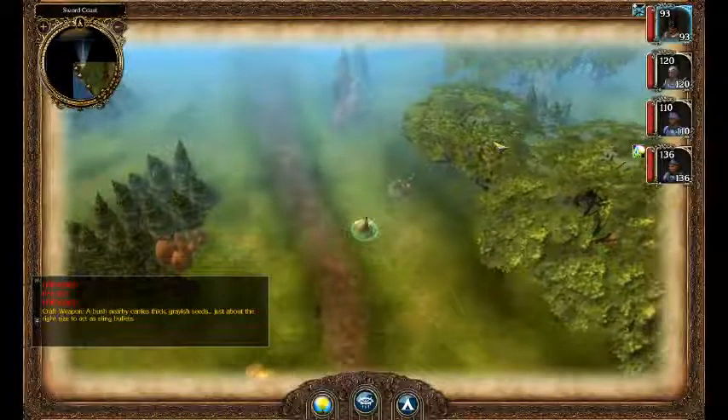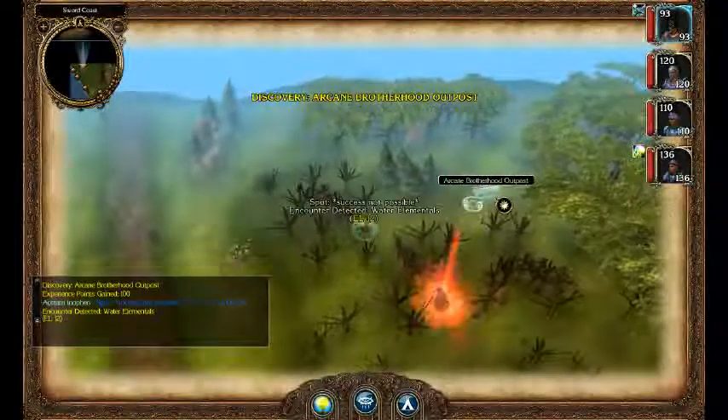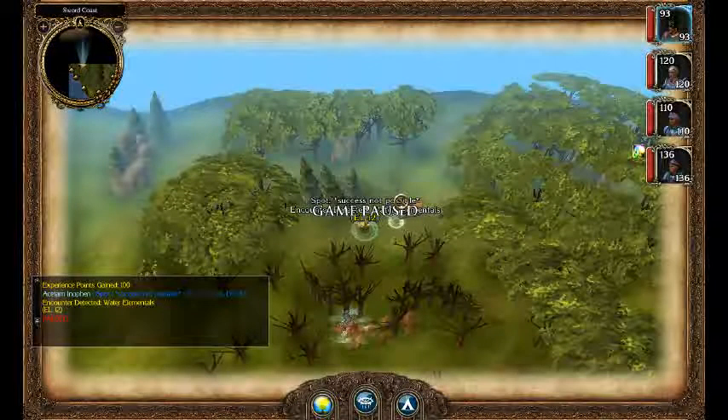Before we head back to Port Last, as we're playing Storm of Zahir, there's one area I want to deal with: this Arcane Brotherhood Outpost. This is a fairly difficult area, but I'm going to have to rest after doing it, and we're going back to town anyway.